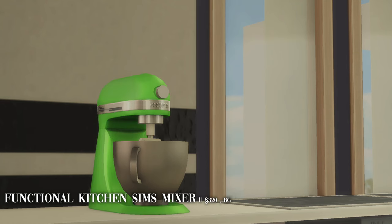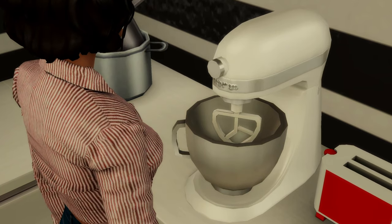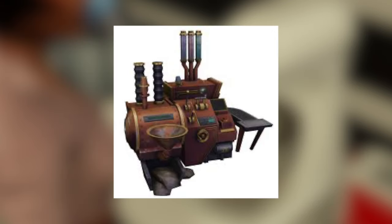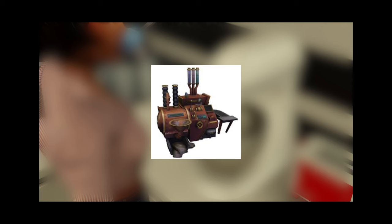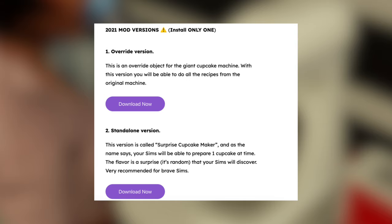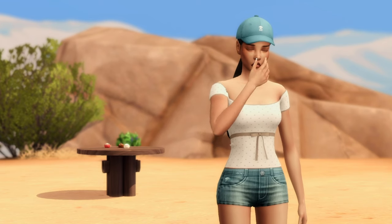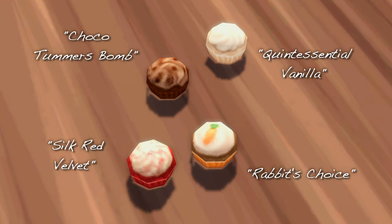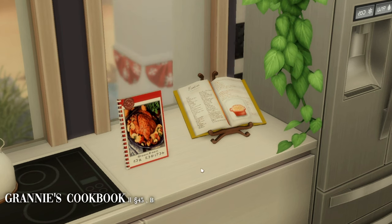Next up is Six and CC's functional kitchen stand mixer. It comes in three different versions: one for Home Chef Hustle which adds everything from that pack, an override version for the base game's giant ugly cupcake machine, and a standalone version that makes one surprise flavor at a time — which is the version I have. With the standalone version you click on it and get a surprise cupcake flavor made for you, something quick and easy if your sim is craving something sweet.